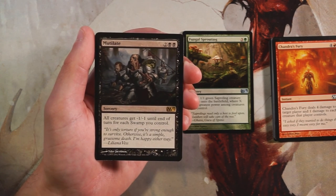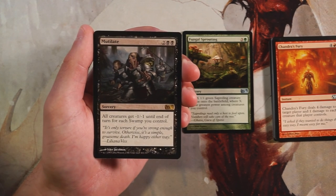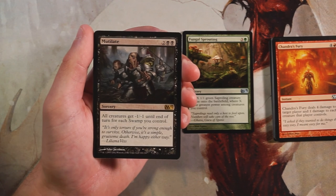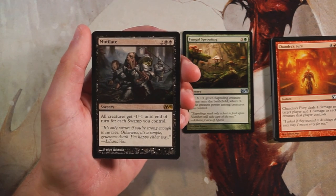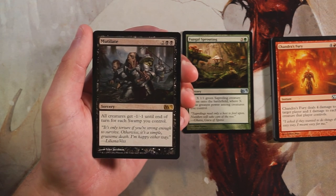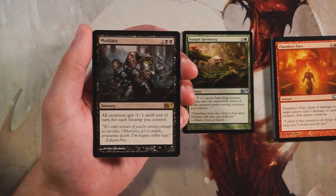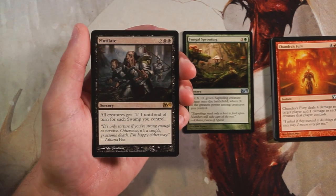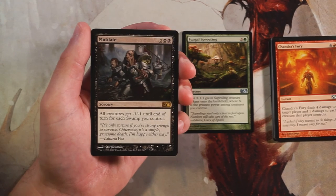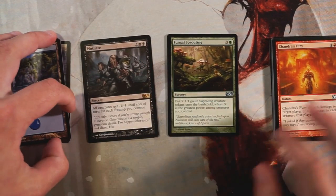Our rare is Mutilate — a sorcery for two and two black. All creatures get minus one minus one until end of turn for each swamp you control. That's going to be a significant downswing that kills most creatures — essentially a board sweeper. I actually like this card, though I don't like it quite as much as Fungal Sprouting. I'd rather boost my own board than clear it. If you have a lot of creatures out this could be a dead card in hand, and taking this signals you need a more spell-heavy deck.